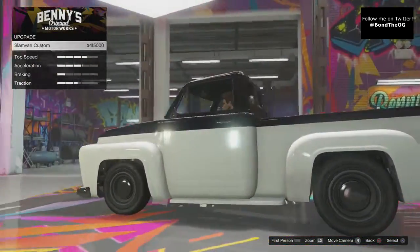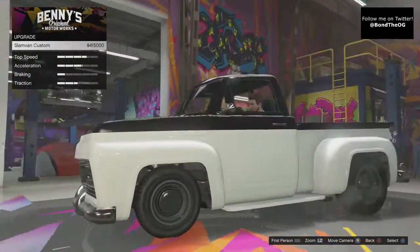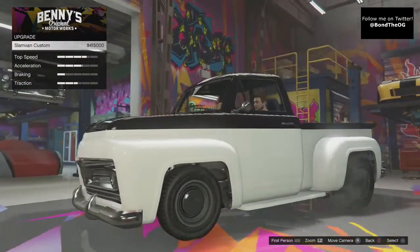What's going on guys? It is Bond here and today I'm back on GTA. Today we're going to be customizing this absolutely lovely Slam Van, one of the newest vehicles in GTA Online on the 1.33 update, and I'm here with Charlie Soros. Say hello. Hello.